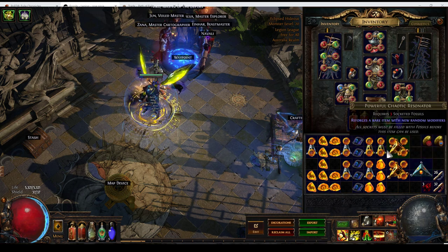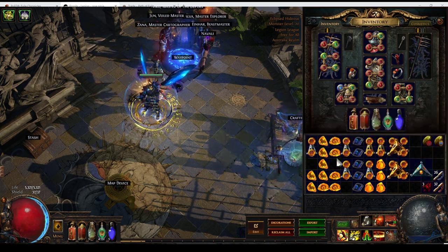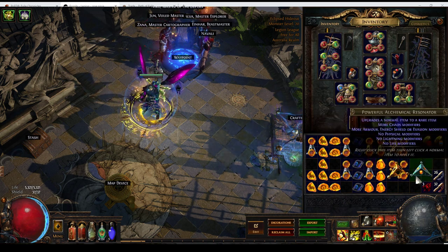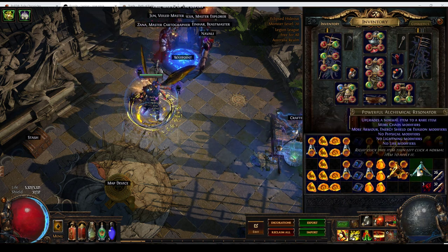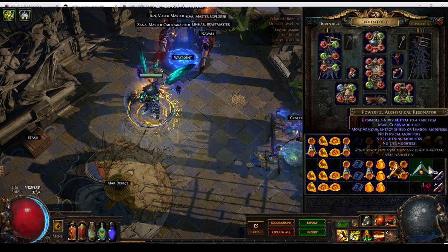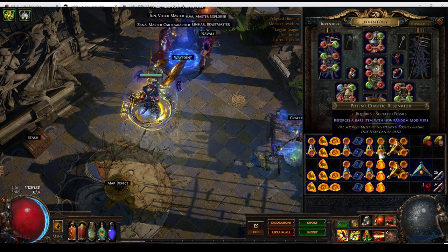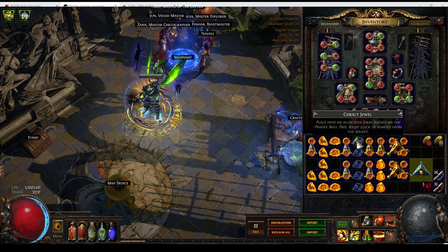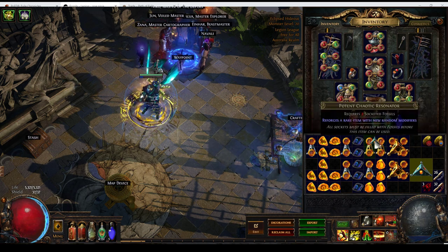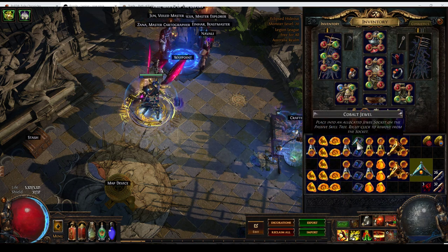You can use either powerful or potent resonators here. If you're using potent resonators, skip the metallic fossil. The reason I'm using powerful ones is partly because they're just cheaper at the moment. Due to a couple of things with the Legion League, powerful resonators are quite a bit cheaper than potent ones — they're just oversupplied. Demand for these is really high.